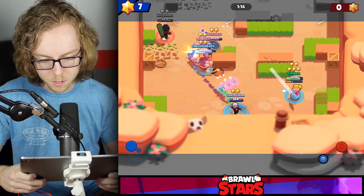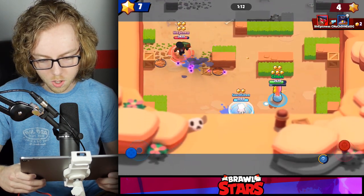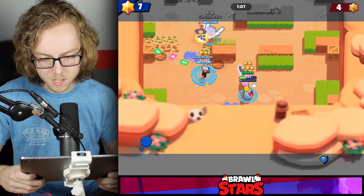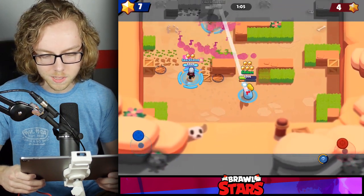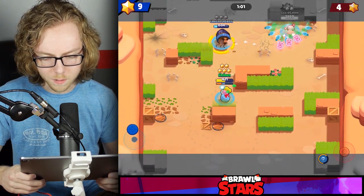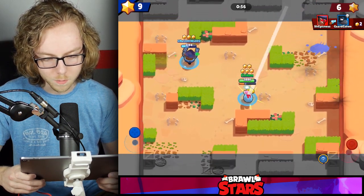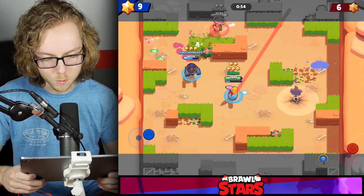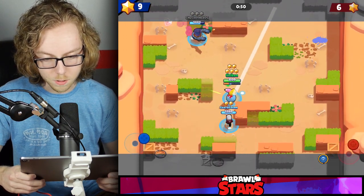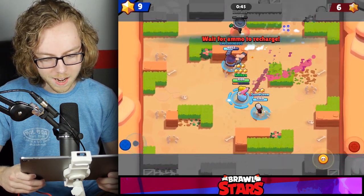We're doing some damage to Tara and Poco. We can't die right now — that would give them the lead again. I notice I'm not using the auto-attack feature at the moment. I'll try that out in a future match, but right now I'm feeling comfortable using the normal controls. Honestly they don't feel too bad — I was expecting them to be a lot worse than they are.